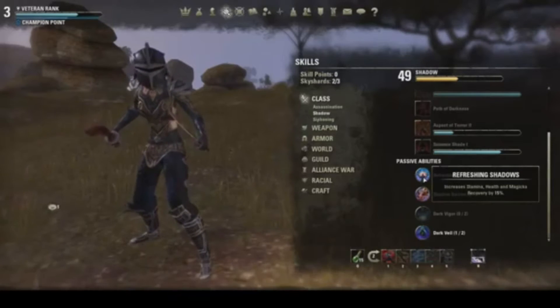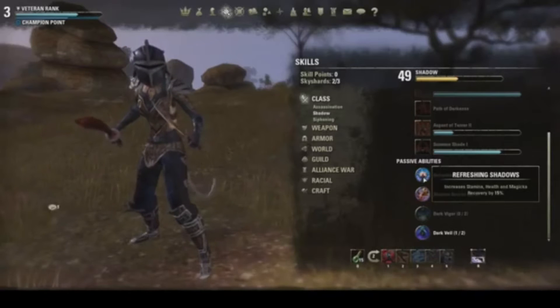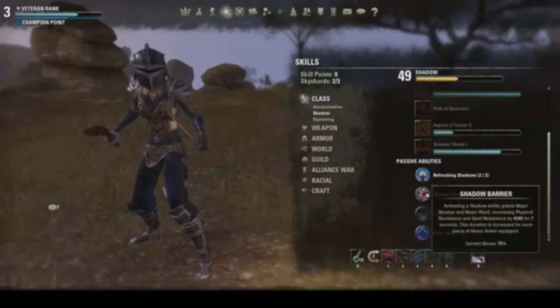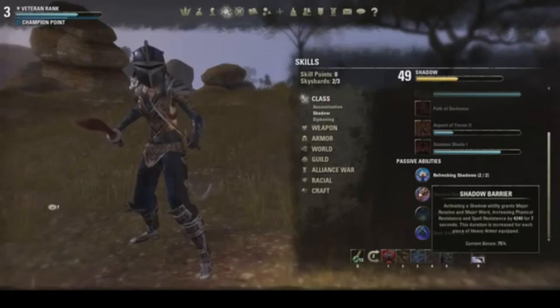Having the health recovery is pretty essential to this build because if you get bursted by someone, you need to be able to use abilities like Dark Cloak to get out, get rid of the DOTs, and then start to recover that life. You cannot rely on pots with a Nightblade Vampire setup. I don't even really use my pots that much — I tend to stick with stamina pots so that I can continue to dish out the damage.